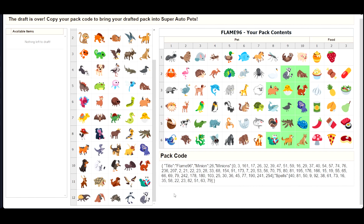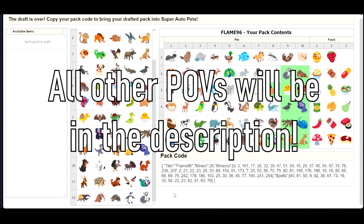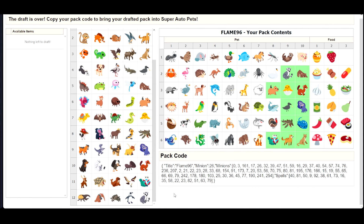But before we hop into the games, let's talk about the draft itself real quick. The full draft is going to be on Grounded's channel, so if you are interested in that please go check it out. I believe it was a very fun experience to see us drafting the pets. The pets in green are the ones I picked, and you can see I tried to go for a toy kind of setup.